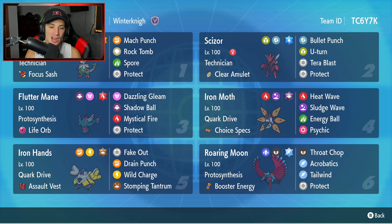It has Fluttermane, Iron Moth, Iron Hands, and Roaring Moon — all amazing Pokemon for Series 2. In the top left corner, we have the one and only Breloom. One of my favorite Pokemon of all time. This one's rocking Technician alongside the Focus Sash as its item. It's got Mach Punch, Rock Tomb, Spore, and Protect for its four moves. Second Pokemon, we got Scizor. Another Pokemon that I absolutely love. This one's rocking Technician as well, just like Breloom, with the Clear Amulet. It has Bullet Punch, U-Turn to pivot out, Terra Blast, and Protect.